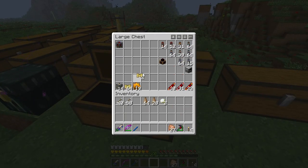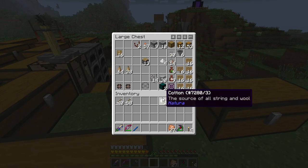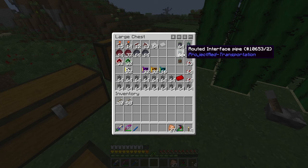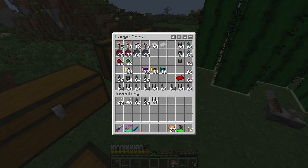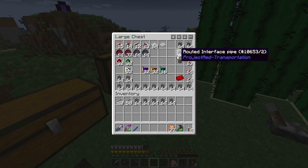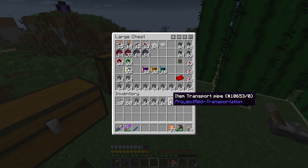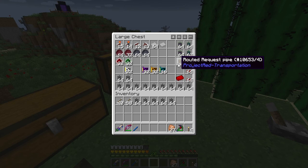We will put these away, and then we will do something that is relatively complicated. This is a little confusing for me — I just learned how to do this stuff today. So the red power pipes work on an interesting method. Every time you have to interact with an inventory, you need an interface pipe. Every time you have a junction, you need a junction pipe. In between these, you can use transport pipes. And then you can use routed request pipes to actually interact directly with your inventory — it's really neat.